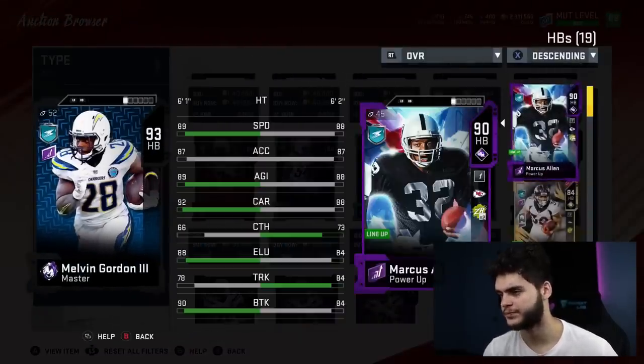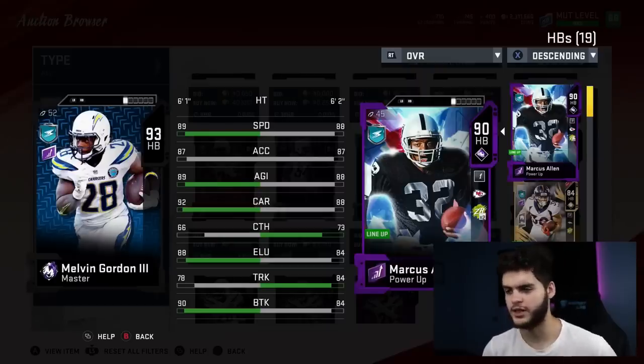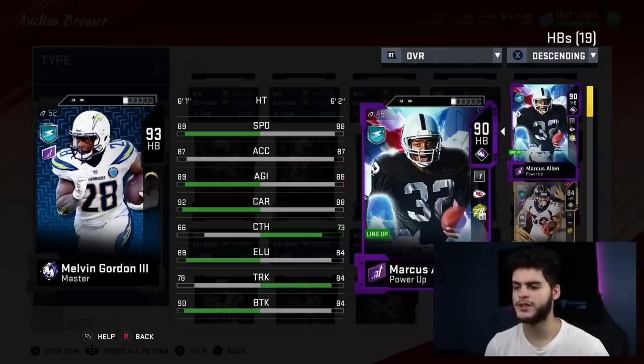Now if I compare him to Marcus Allen — if I powered him up he'd be faster by two speed, two better acceleration, two better agility, five better carrying, and the catching would still be bad for both of them. He'd have like five better elusiveness, four less truck, and way better break tackle. At second glance, powering this card up to a 94 overall halfback, Melvin Gordon does not look half bad. Honestly might not be a bad pickup. Maybe I could use him as a backup running back at worst, or start him now and eventually move him to backup.